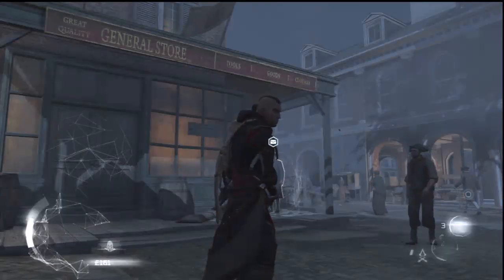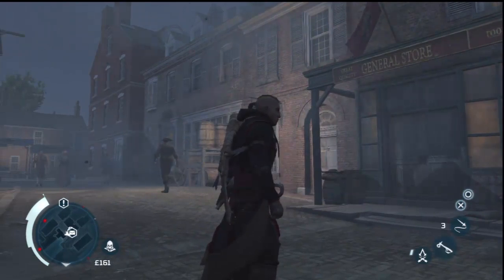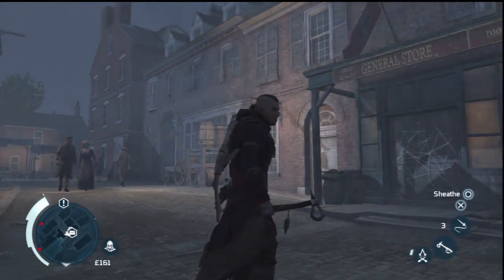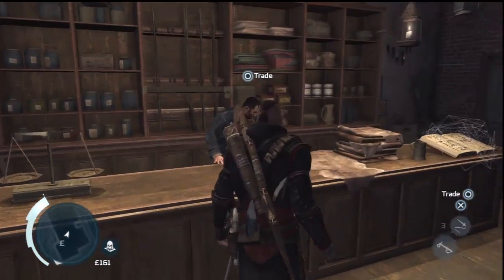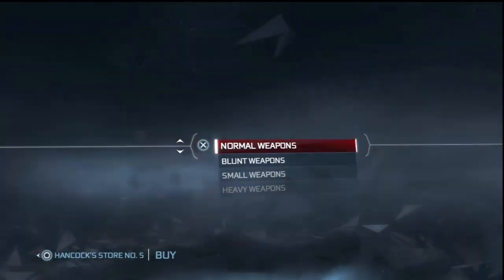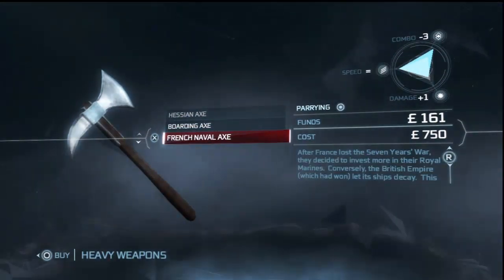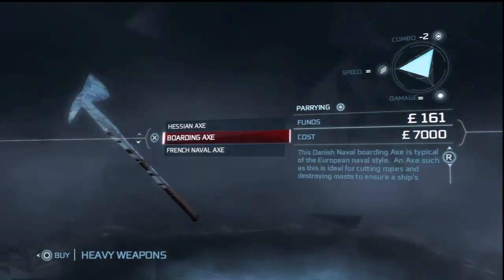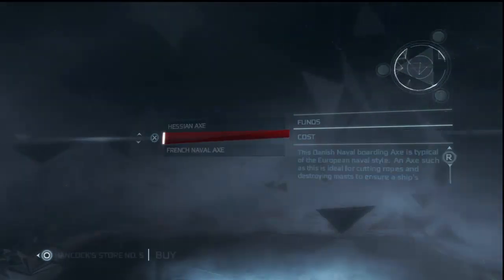Let me just put my sword back. I'll show you heavy weapons first — they're big, they do brutal damage, and they're scary. Look at this one here, it's quick but it's seven thousand dollars, so you need money to pay for that. I'm not really a fan of them.